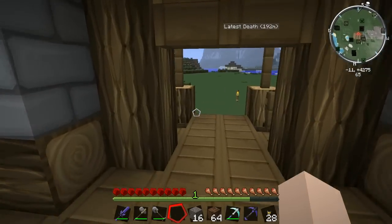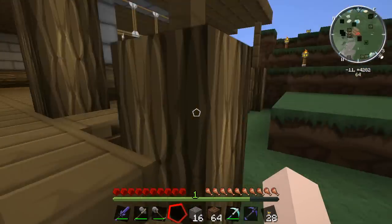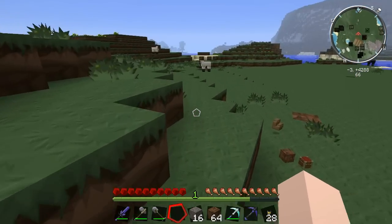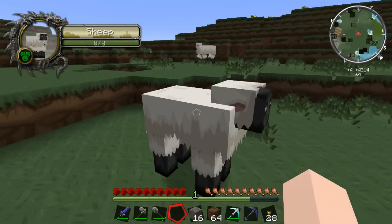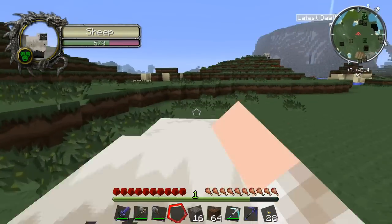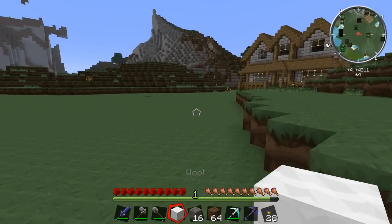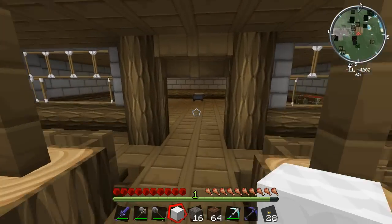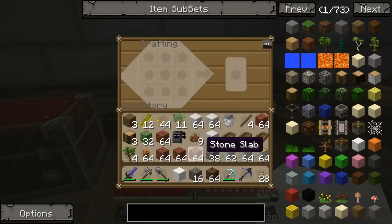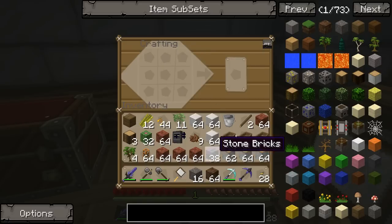First task: get that bee. There's a beehive over there and I need a scoop to get the bee from inside it. To build a scoop I need woolen sticks, so that's where you come in, Dolly! Give me all your wool. I could have built some shears but I don't really have the iron to spare. Either way, it's sticks time — let's make some, then build a scoop. Time to catch some bees!